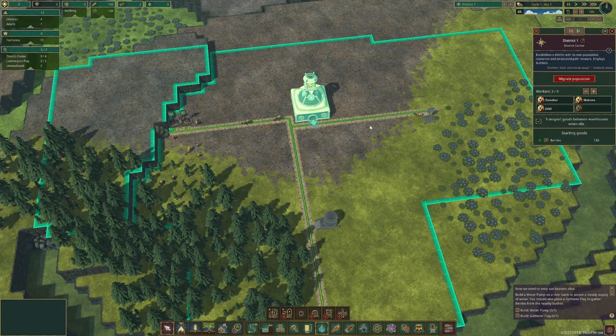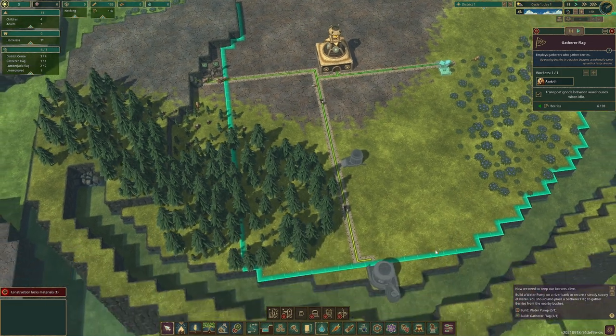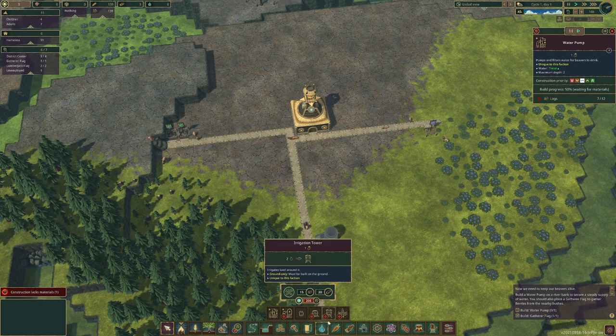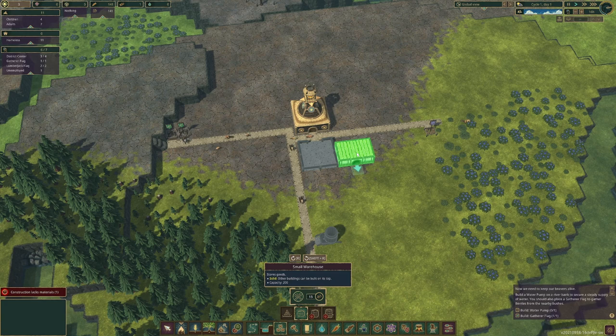We have barely any wood right now, and the only place wood is stored is in the district center — up to 40 logs, which is not bad. You can store up to 20 berries there too, but that's just not enough. The first storage I'd recommend building is a log pile. You don't want it too far from the source or too far from where you build things, so I'll plop this in the center of where we are.